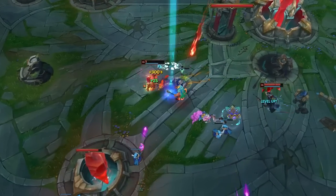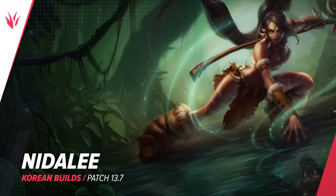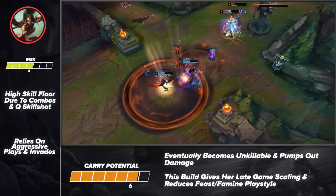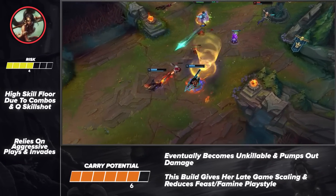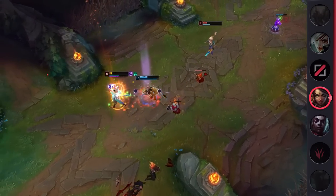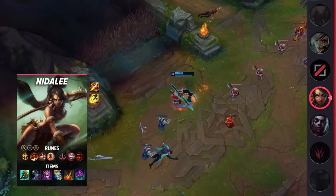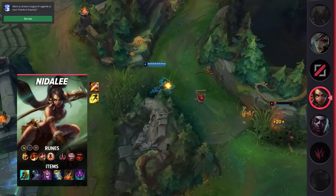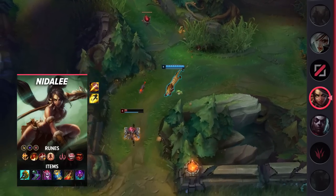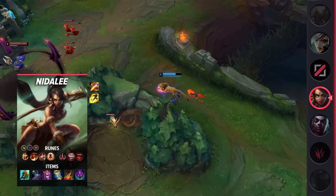Moving on to our next jungle pick, we've got one of the few champions that truly thrives in the jungle: Nidalee. She has always been a powerful jungle pick when in the right hands. Her aggressive playstyle allows her to dominate games when ahead, and a good Nidalee ensures that will always happen. While she is incredibly difficult to play, with enough jungle knowledge she can easily 1v9 games. If you need a jungler that can shut down weak early game champions like Hecarim, be sure to check out Nidalee.